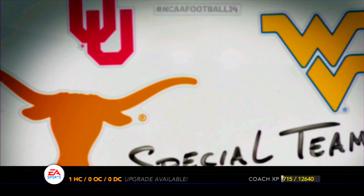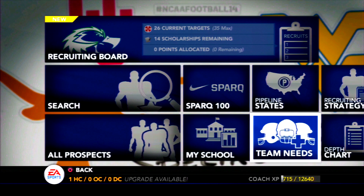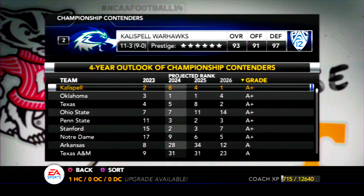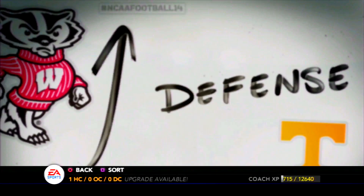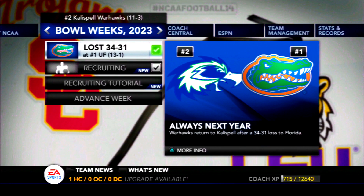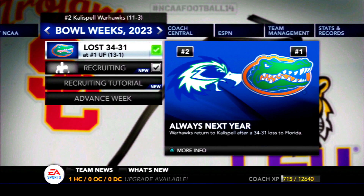Overall, we're only losing nine players to graduation and I think there could be at least one surprise transfer or early declare. Our outlook is still looking very good — we might have a little retooling to do next year on defense, but we are still one of the top teams to beat in the Pac-12 and in the nation overall. That's the end to year 11 of Kalispell football. I'm not quite sure when year 12 is going to get going — I'm hoping in the next couple of weeks. Thank you all for your support in this long-running series. Please leave a like and subscribe to the channel and I will see you all next time.